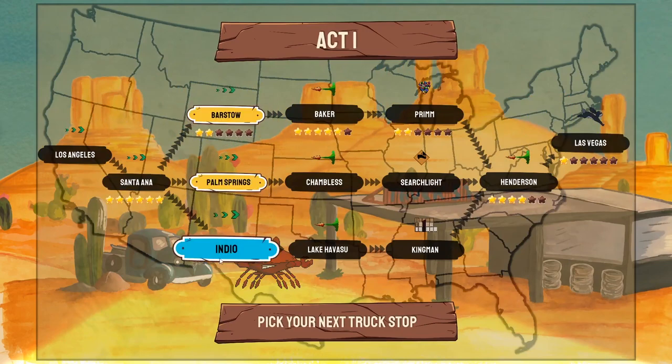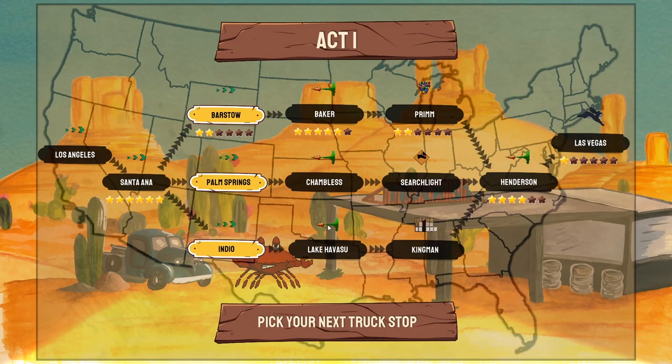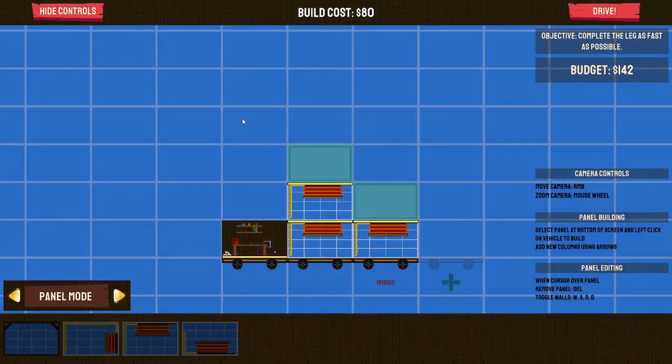Now we can either go to Barstow, Palm Springs, or Indio. Those levels will be pretty much the same, but we'll also have Carrot Attack - then something a bit different. Balloons, some kind of weird thing which I can't remember, and that one. But let's try and beat what we've already done - we'll eventually go to the balloon one. So let's pop over to Barstow and start building.